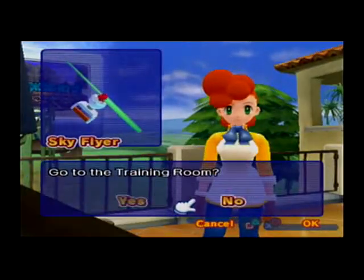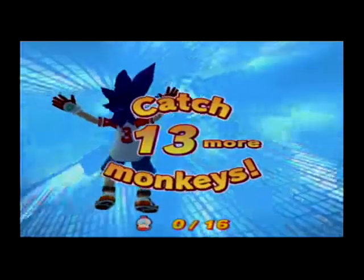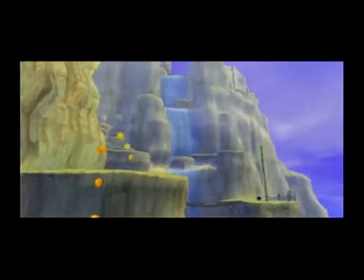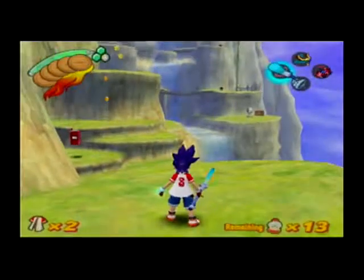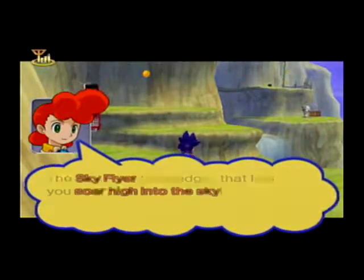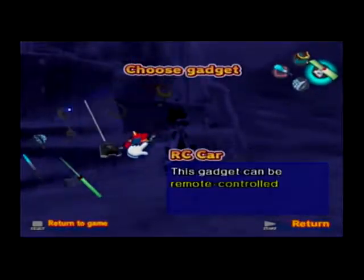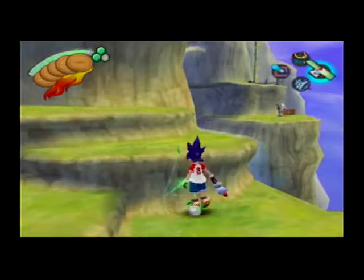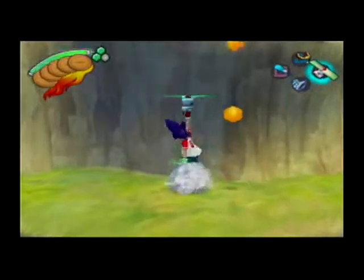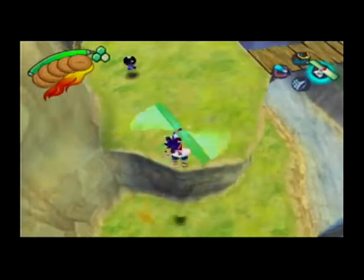Oh neat, it's a Sky Flyer! It's alright I guess - all it does is give you an extra jump. Is this the last gadget? I think it is. Oh okay, yes it is. So the Sky Flyer: when you rotate the video log stick you can glide higher. It's pretty neat.